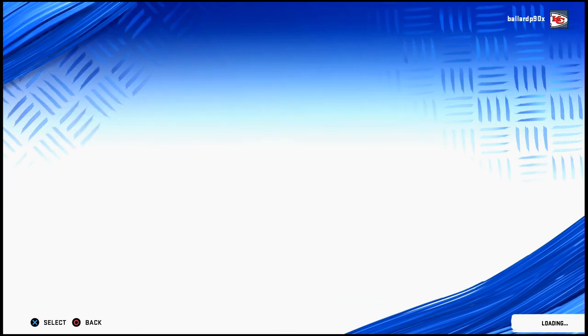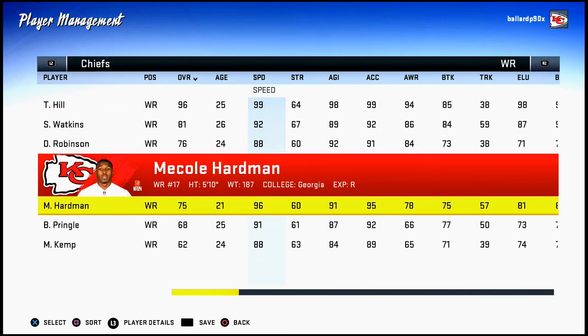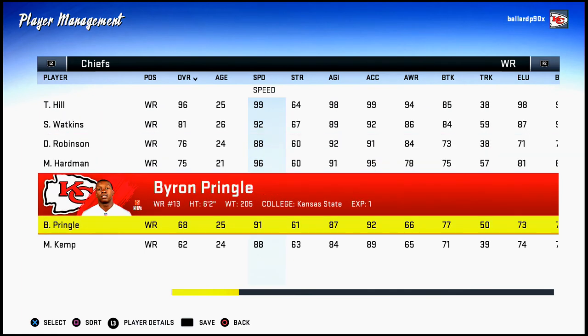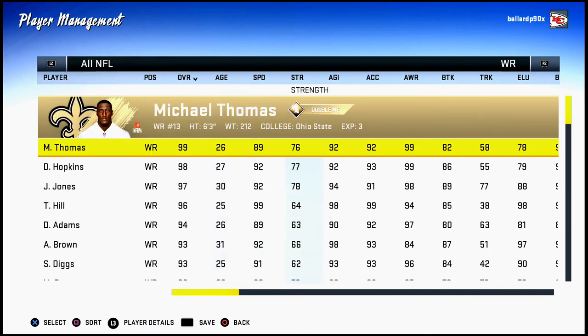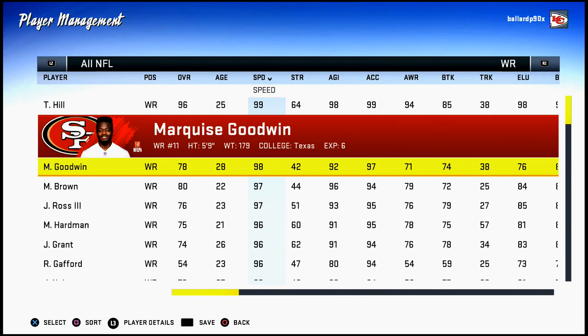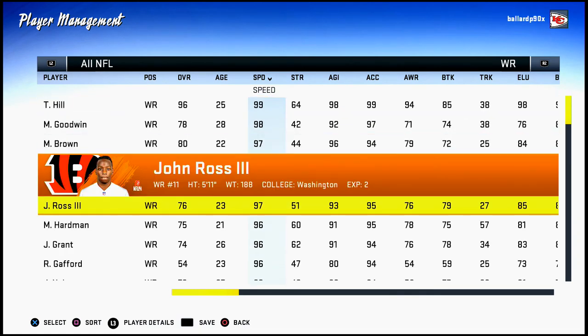Speed also kills with the Chiefs — Tyreek Hill has 99 speed, Mecole Hardman has 96, Sammy Watkins has 92, and Myron Pringle has 91. You have two players who can take the top off any defense in a meta where everyone runs press coverage. The closest competition is Marquise Goodwin, Marquise Brown, and John Ross, but Hardman alone would be the fifth-fastest player in the NFL. No one can play Tyreek Hill and Patrick Mahomes the same.